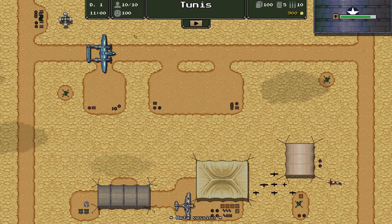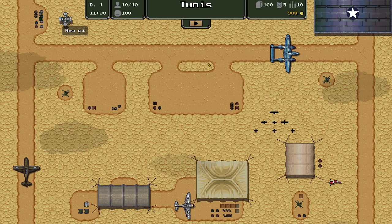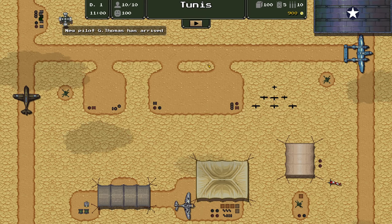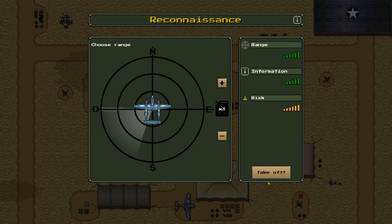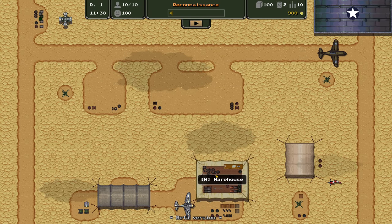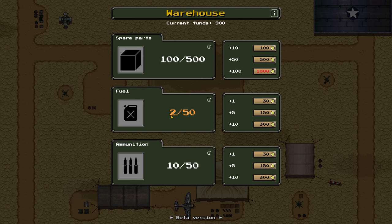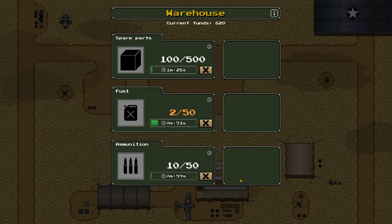Targets found: zero. Wow, this is the first time this has happened — almost every recon mission before, they've picked something up. That makes it kind of interesting. Because we're sending our aircraft on all these recon missions, we're using quite a bit of fuel. That's a perfect segue to the warehouse — we're down to two out of 50 fuel, so we're going to buy more. That will arrive in about 50 seconds. We can also stock up on spare parts and ammunition, which we need to repair and rearm our aircraft.